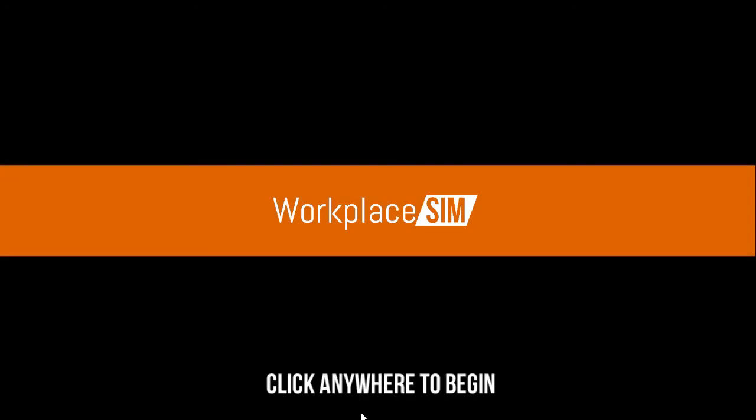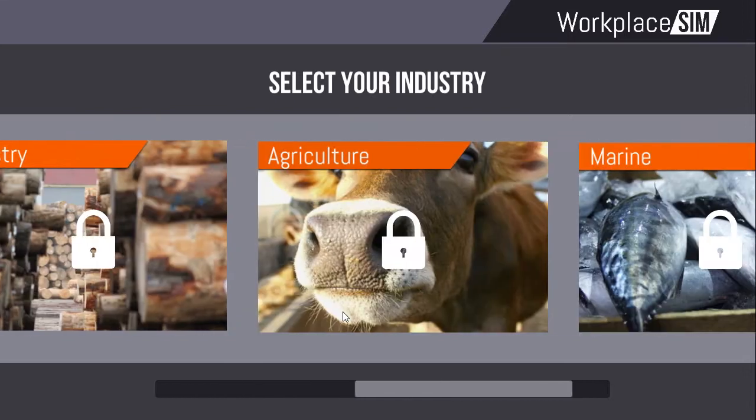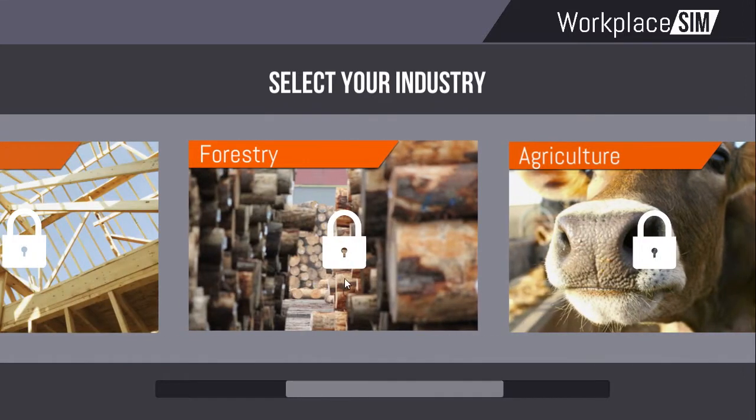Workplace Sim is a game-based health and safety training program that can be created to simulate any workplace environment for any industry or organisation.